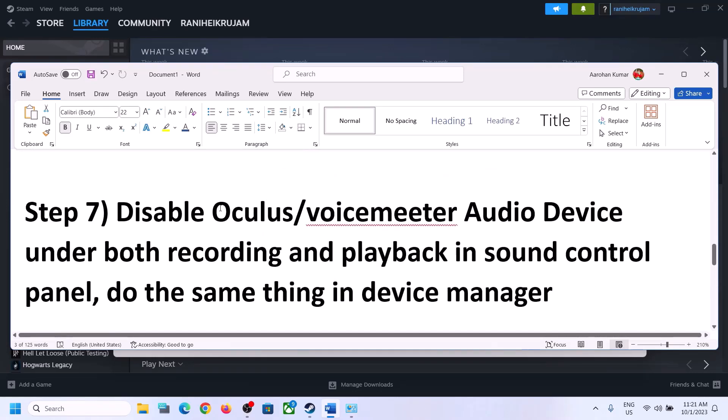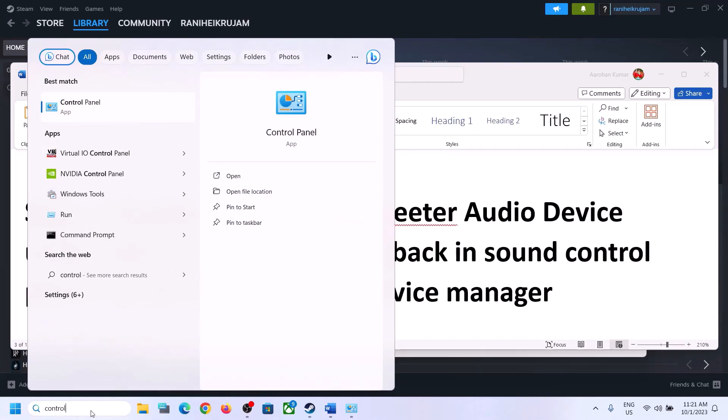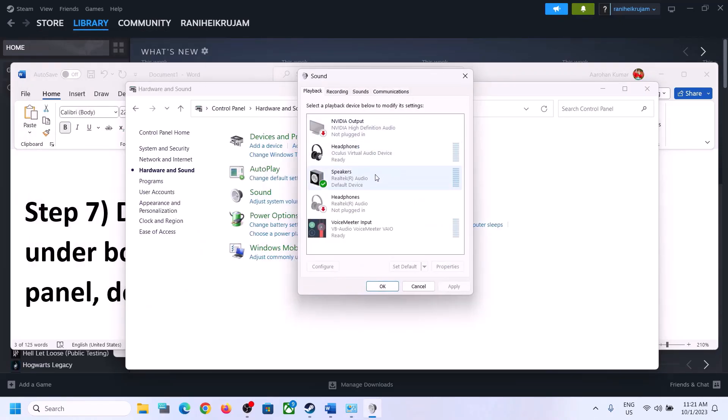The next step is to disable any other audio devices that are enabled in Playback. Open the Sound Control Panel again — type Control Panel in the Windows search box, go to Hardware and Sound, then Sound. You can see multiple audio devices here. Make sure you only enable the speaker you want to use. For me it's Realtek Audio. For example, if you see a virtual audio device, right-click and disable it.